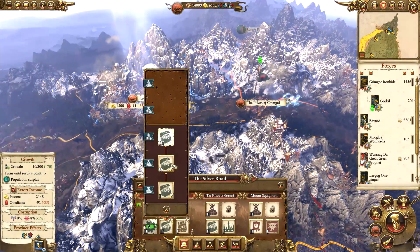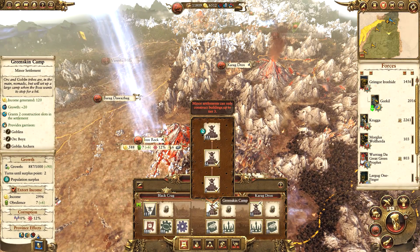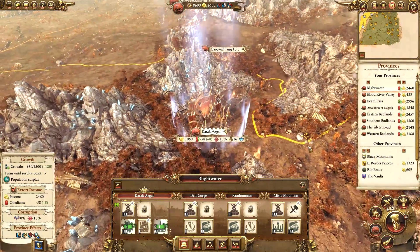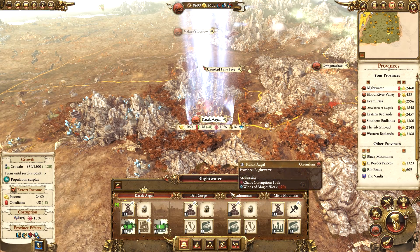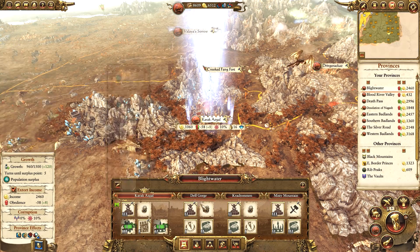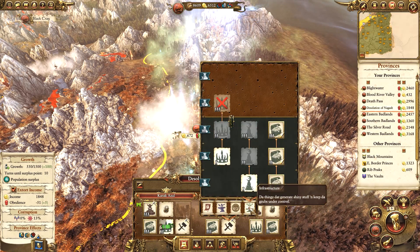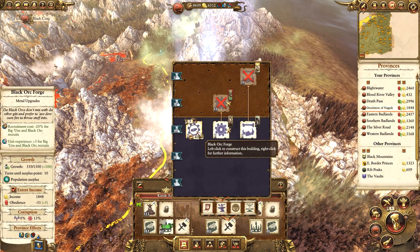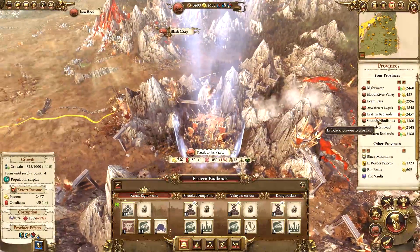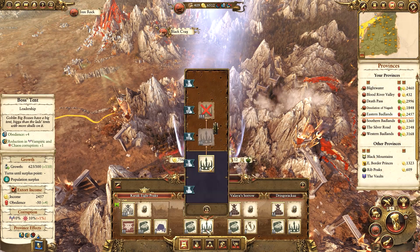We can upgrade to the Greenskin Burrows at Caledron. In Blight Water - I guess we may as well upgrade Calakazul to a level four settlement, that might be the best way to use the population surplus. We can get the Black Orc Forge and finally start building the Muster Fields in the Desolation of Nagash. In the Eastern Badlands I think we can upgrade the Crooked Fang Fort so that we can upgrade the Boss's Tent.